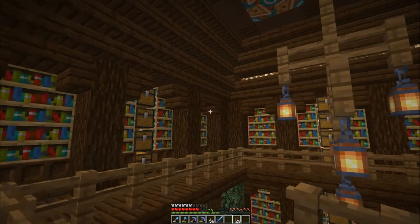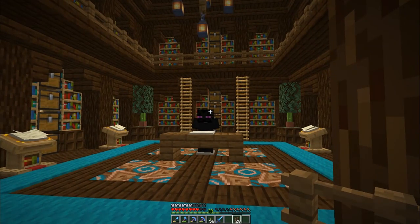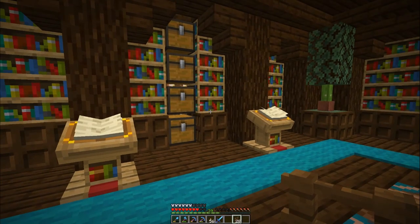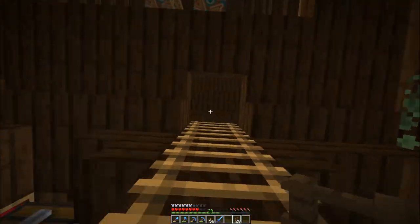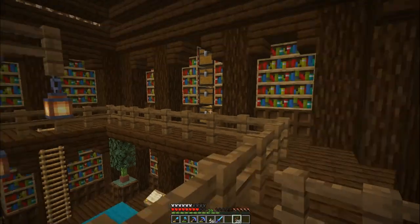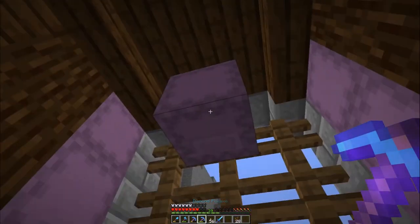This is what it looks like from up here so you can get a pretty good idea of what's going on. That gives us 28 chests that we can fill with all the different enchantments. I do run into the problem that there are 35 enchantments, not counting the curse ones, so I'm going to be doubling up some of them. I'll probably put the fishing rod stuff together and the trident stuff and probably the crossbow, because those aren't used as often and don't need a chest all to themselves.